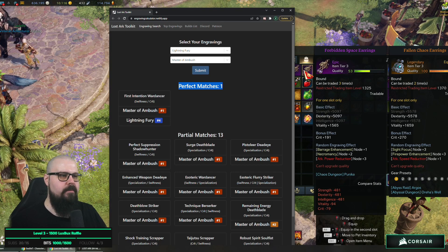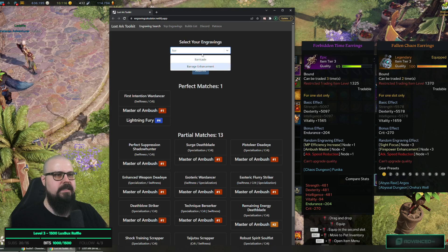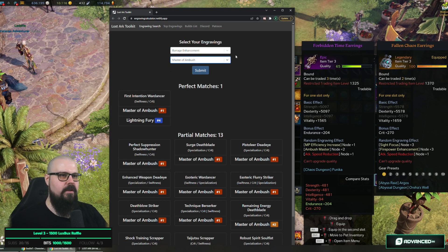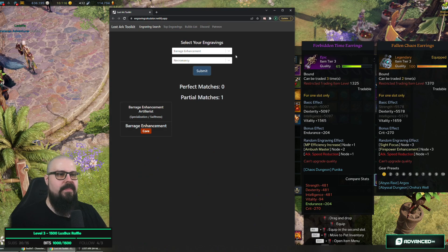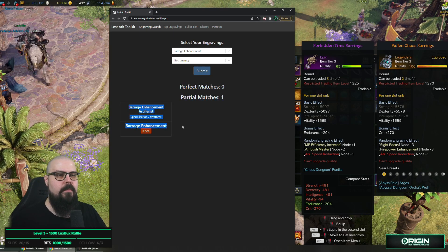Next item: Crit, Barrage Enhancement, and Necromancy. I know Necromancy isn't used in any build, so I already know this is going to show zero perfect match — it'll only be one partial match, which is for the Barrage Enhancement build.